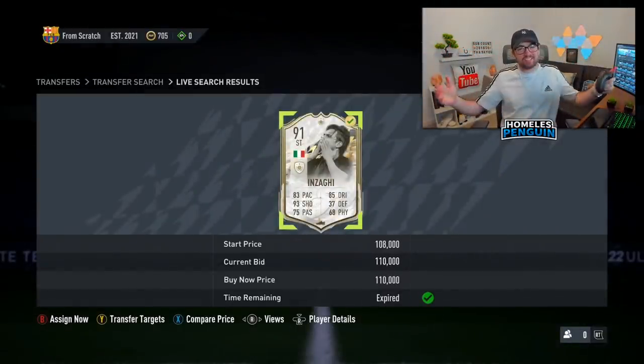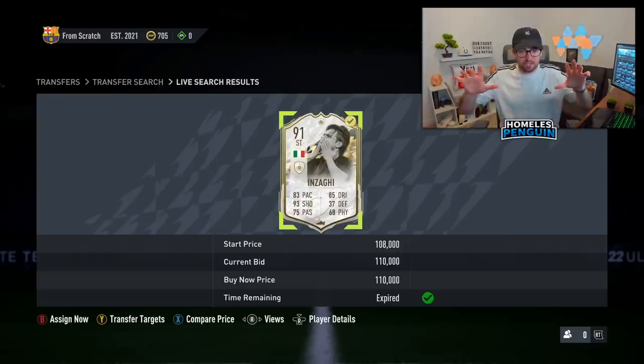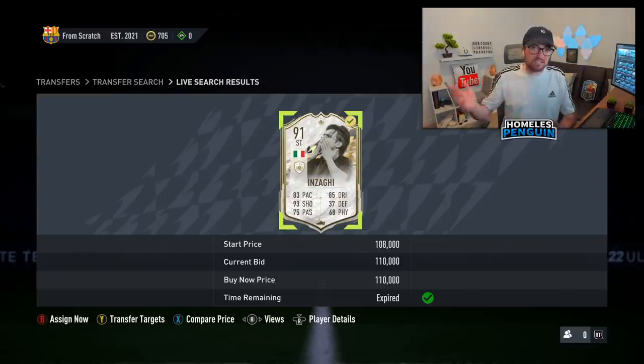We've got ourselves a prime icon moments trade — it's none other than Inzaghi, obviously the cheapest prime icon moments card we're probably gonna see listed on the market, with the filter set around 110k. Nonetheless, this is my journey of how I turned 750 coins — the equivalent of a bronze pack — into one of the best quality tier cards on Ultimate Team. If you enjoyed this video make sure to drop a like, let's see if we can hit 500 ratings, and subscribe to the channel. If there are any other cards you want me to trade to from scratch, let me know in the comments. I'm thinking during Team of the Season we could trade to some of those items — that'll be really good content.